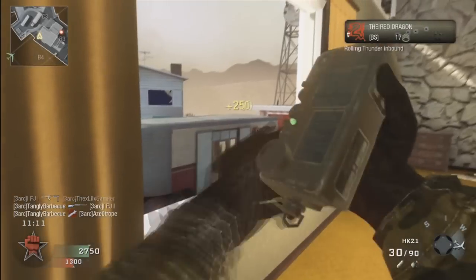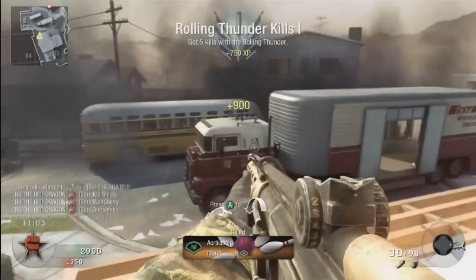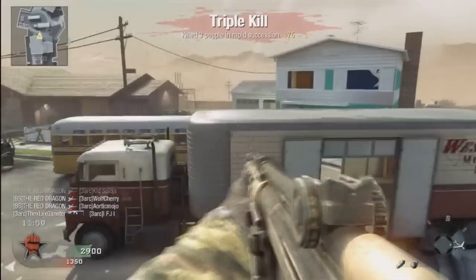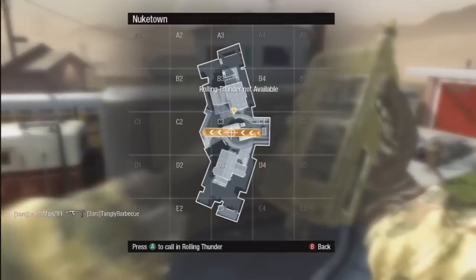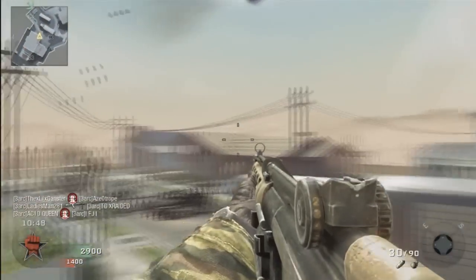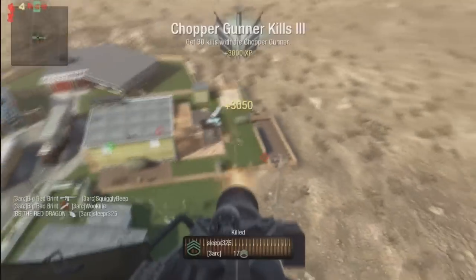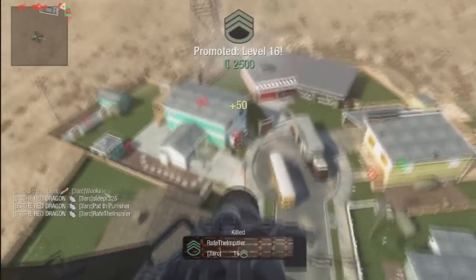Rolling Thunder is an eight-kill streak and it's an enormous payload that will wipe out a large area. Similar to the Napalm, you choose what area you want to clear out — just be sure that you're not standing nearby when it drops. The Chopper Gunner comes with nine kills — you're on a Huey with a machine gun that you can use to mow people down. This is extremely dangerous on smaller maps.